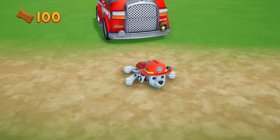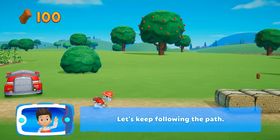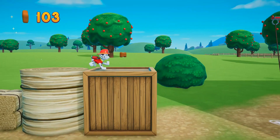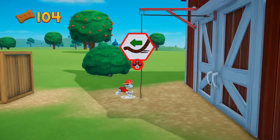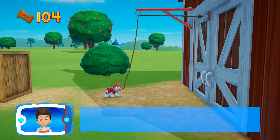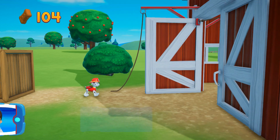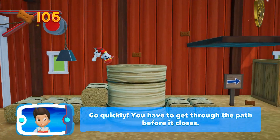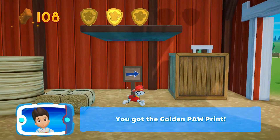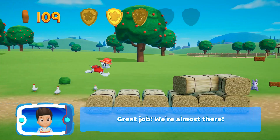Marshall! Let's keep following the path. To pull the rope to the left, move the left stick. Go quickly! You have to get through the path before it closes. You've got the golden paw print! Collect all of the golden paw prints. Great job! We're almost there!